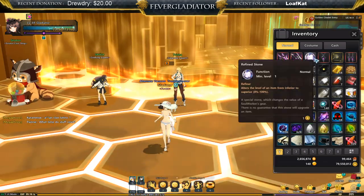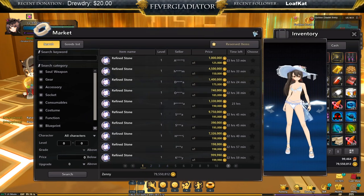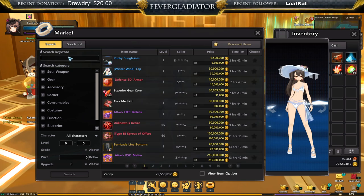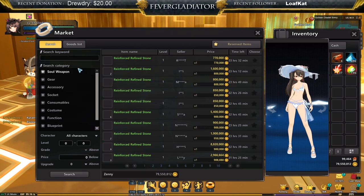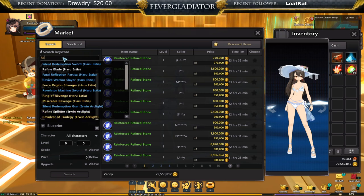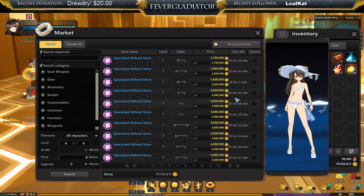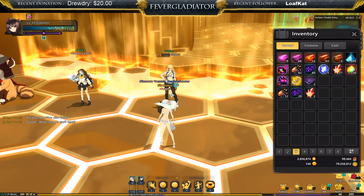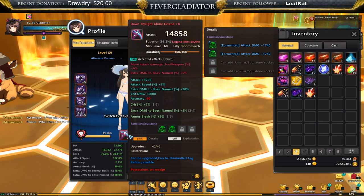When you get to enough points — the points required — you can press precise refinement, refine, and get a 100 percent guaranteed roll. These refinement stones can be sold or bought on the marketplace. The basic ones are currently going for 125k, the blue ones are going for about 800k, and the purple ones last time I checked were about five to six mil — they've now dropped to four mil.